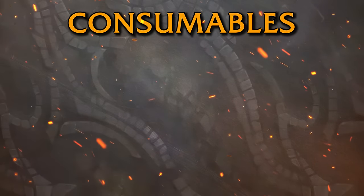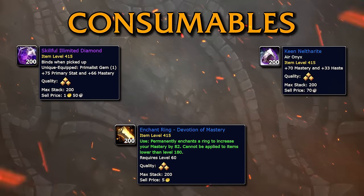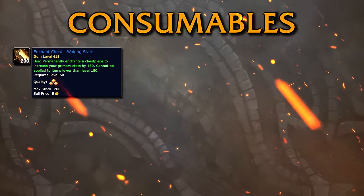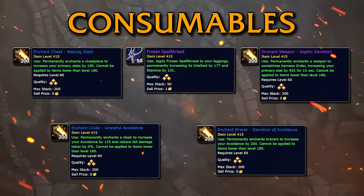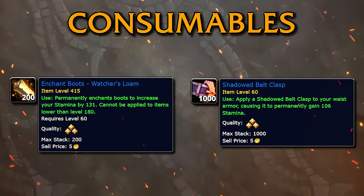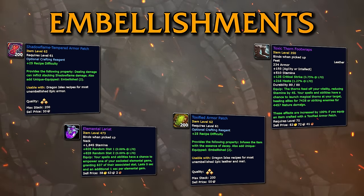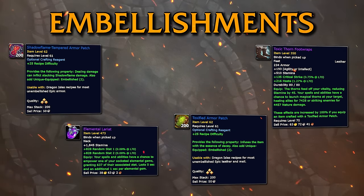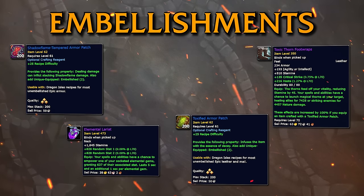When you enchant your gear, prioritize Mastery. With a Skillful Illimited Diamond and Keen Nelthorite gems for your sockets, Devotion of Mastery will be your ring enchants of choice while the rest of the gear will have generic options. Get Waking Stats on your chest and Frozen Spell Thread for your legs. Sophic Devotion on your weapon, and Avoidance enchants on your cloak and bracers. For your feet and belt, you can get the Stamina versions — Watcher's Loam and Shadowed Belt Clasp. You can also craft embellished gear if you want to. The boost is good, but since crafted gear cannot get to max item level, it won't be the best possible option unless you just cannot get gear at a higher item level than the crafted ones. If you do decide to go this route, Shadowflame Tempered Armor Patch is a good place to start by getting two of them.